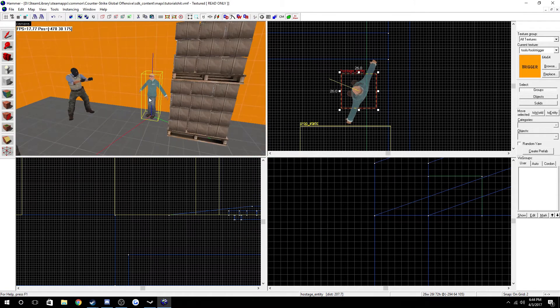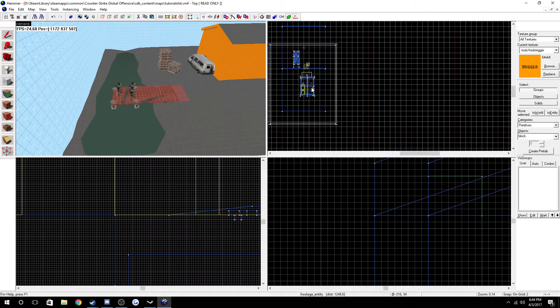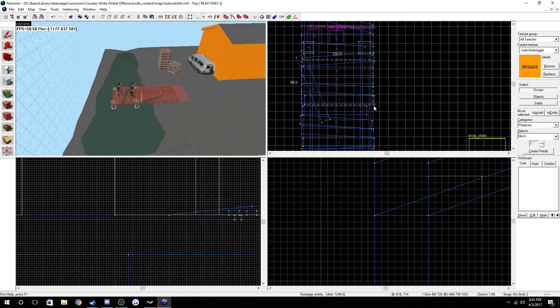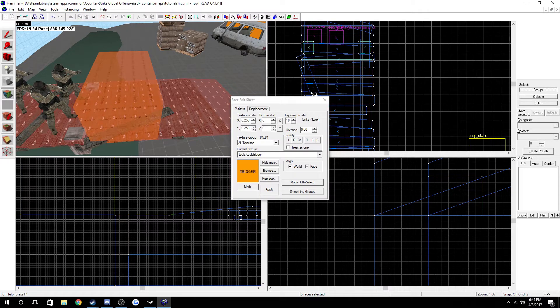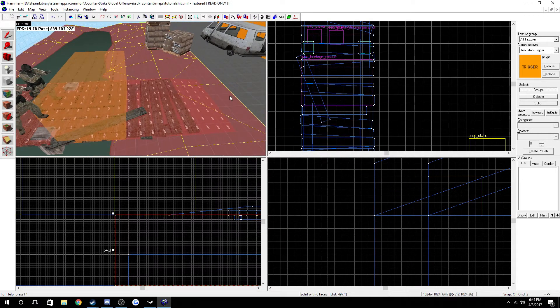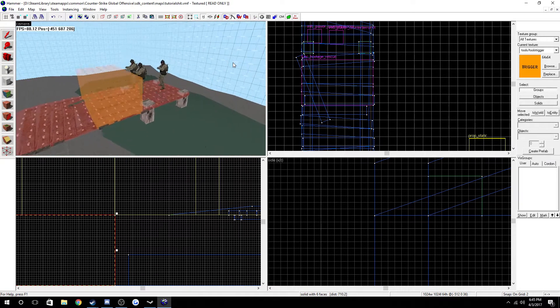That part is done. Now what we're gonna want to do is make sure we have the trigger brush selected, then go to the CT spawn right here, and make a brush covering that area as the hostage rescue zone. Hit Ctrl+T again and type 'hostage_rescue'. We have 'start disabled' checked - that probably doesn't do anything, but there it is.